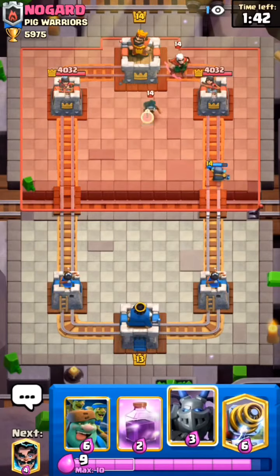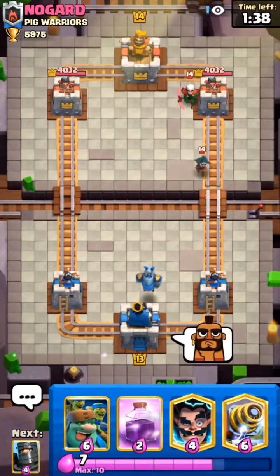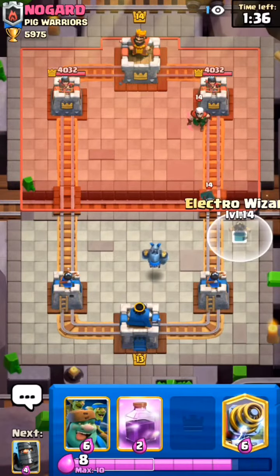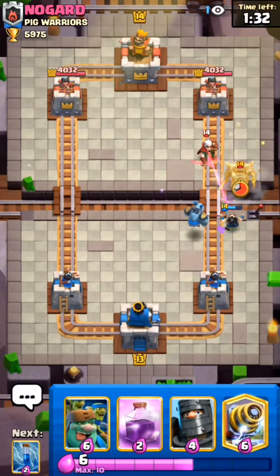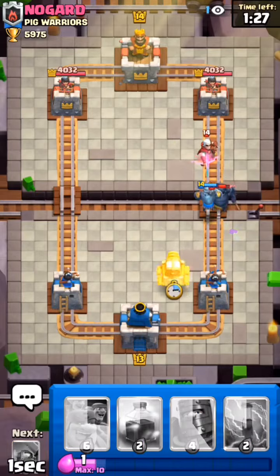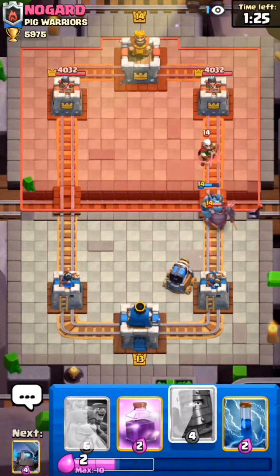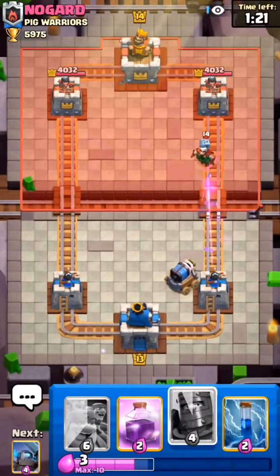He uses Bandit again — I will cycle my Mega Minion in the middle and then use my Electro Wizard off to the side to kill his Bandit. He uses Pekka now, so I will use my Sparky here. The Mega Minion also DPS down that Pekka and Sparky will kill that Pekka easily.